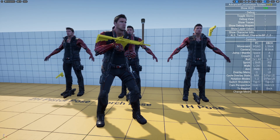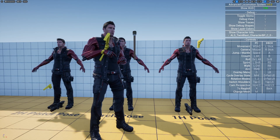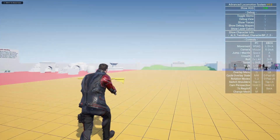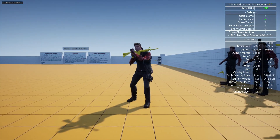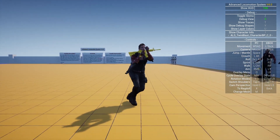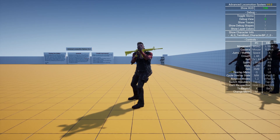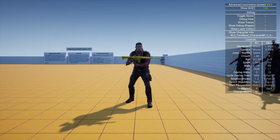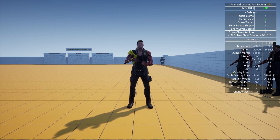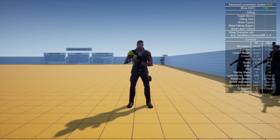Time for a new devlog, and today we will talk about ALS. What you see here is, if we go back to the debugging view, TwinBlast works with ALS kind of, but the rifle is completely misplaced. This is a topic I was stuck on for basically a year and did not understand how it works, but now I will share how it basically works.